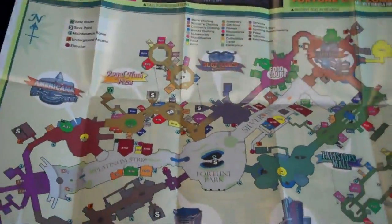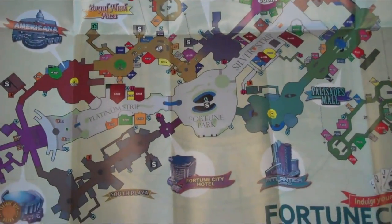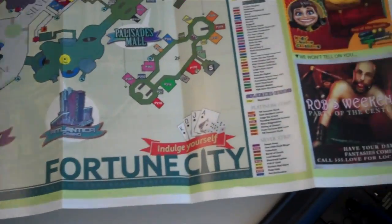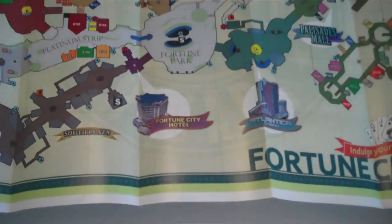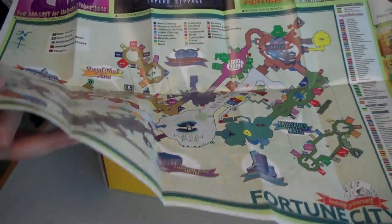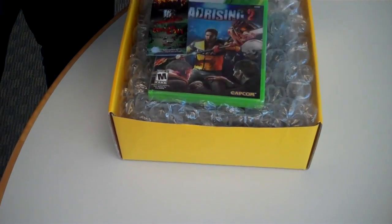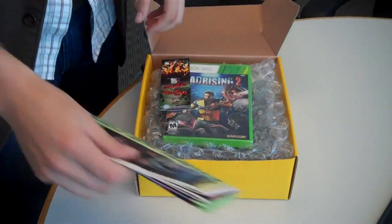This is going to be really handy when you're playing the game. I've played through the game already, and it's infinitely easier to just look down at the map and play through rather than bring it up in the main menu. So again, this will be very beneficial for you guys — it's just an awesome map. And just like a real map, it's hard to fold back up.